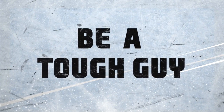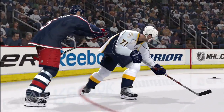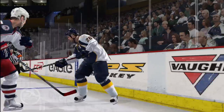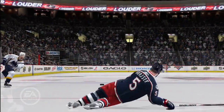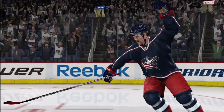New to NHL 10 is the emotion of hockey. It's a feature we've embedded everywhere throughout the game. Especially in Be A Pro mode, you'll see it with the new Be A Tough Guy character. His role is to intimidate the opponent with big hits, and if he has to stir it up with the odd fight, he can. So it's not just about going out there and being aggressive — if you can pitch in with a goal, the coach will be very happy.